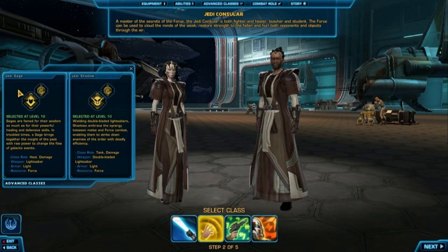The Consular can go either Sage, which is your healing and damage mage class — they both wear light armor. And then there's Shadow, which is basically your sneaky rogue, which can be DPS or tank, or tanky DPS.